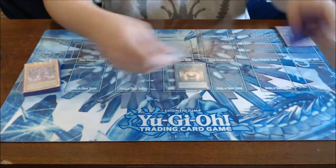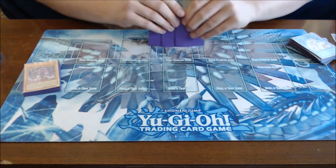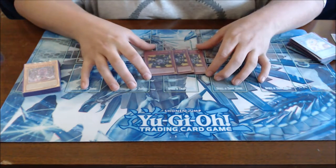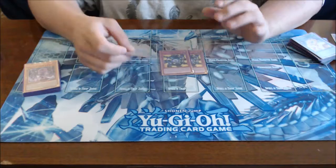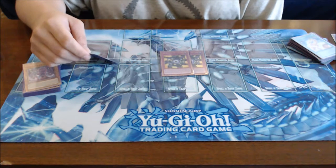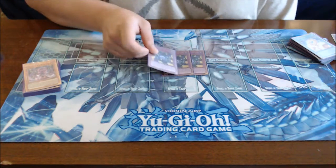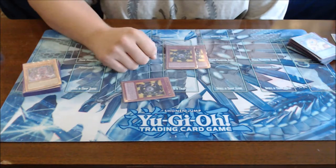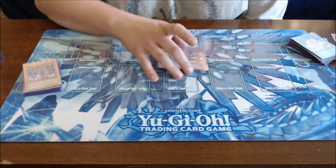We run three Unification of Cubic Lords — our fusion trap. You fusion summon a Cubic fusion monster from your extra deck using monsters from your hand or field as fusion materials. Its graveyard effect: if a face-up Cubic monster is destroyed by battle and leaves the field, you can banish this card from your graveyard to special summon a level 4 or lower Cubic monster from your hand or deck ignoring summoning conditions, and if you do it cannot be destroyed by battle or card effects this turn. That's mainly why you run it — a backup if one of your Cubics gets removed.